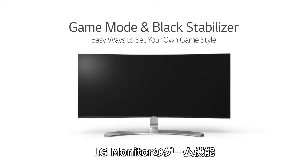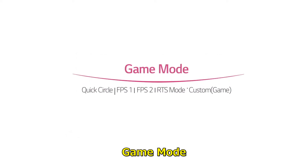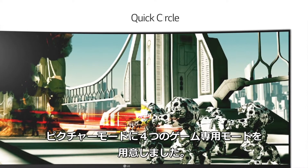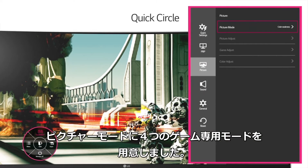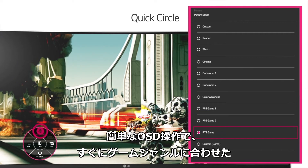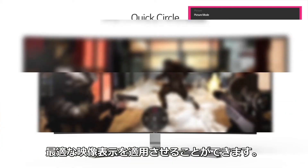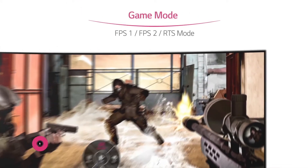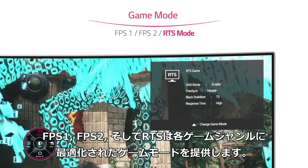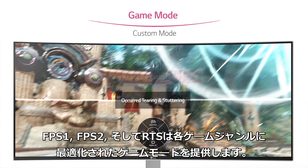Game Mode and Black Stabilizer. There are four types of Game Modes in Picture Mode: FPS 1, FPS 2, RTS, and Custom Mode. By using Quick Circle as a shortcut, it offers you easy and convenient options for different games. FPS 1, FPS 2, and RTS in Game Mode provide the optimized Game Mode depending on the specifics of each game genre.